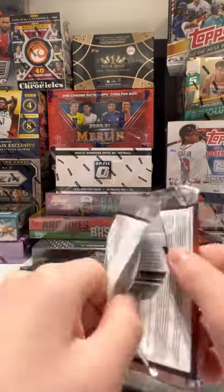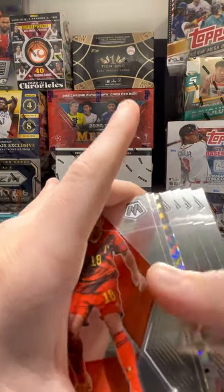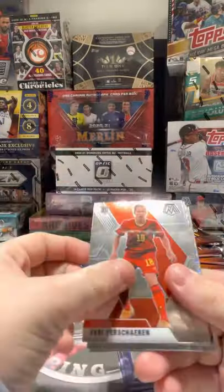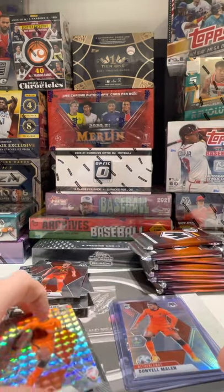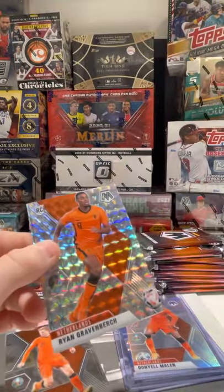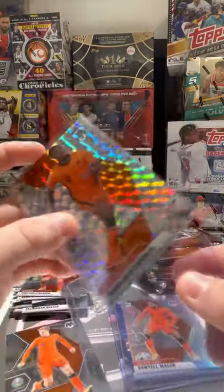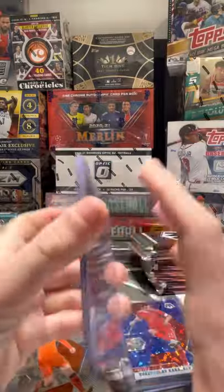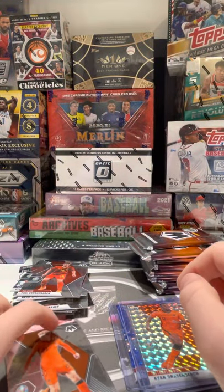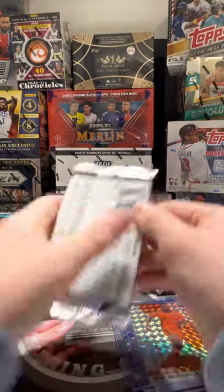Very nice right there, I am happy with that. We'll put the Mbappe in there. Got a Mosaic parallel — Orjan Gravenberge rookie Mosaic, very very nice. So we got two of the Netherlands guys we're looking for — Malen and Gravenberge. That Gravenberge is definitely a top 5. I don't know if that beats the true silver on Malen. I have his auto. I'm hoping to hit a nice auto.